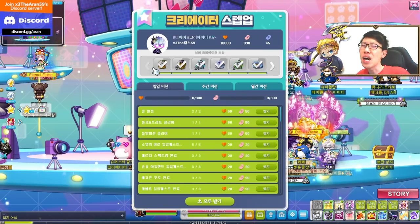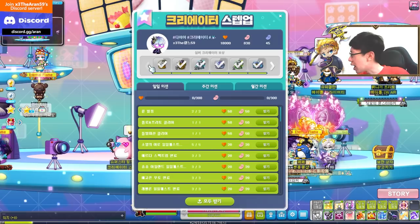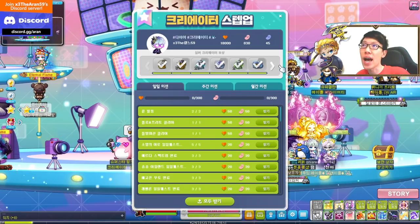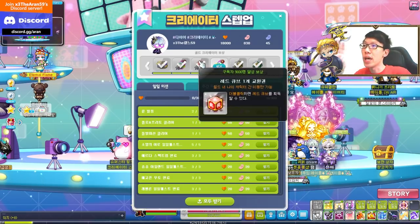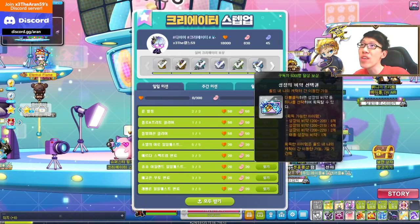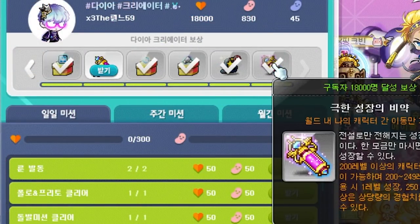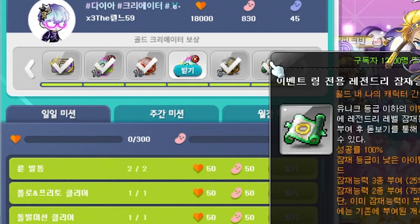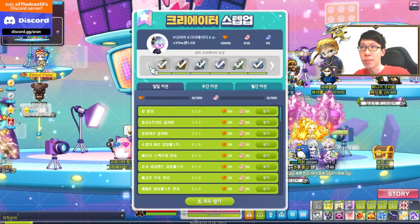The ranking system only looks at your subscribers. Depending on how many subscribers you have, you'll be able to rank up. There are three ranks: silver, gold, and diamond. Depending on your rank, you unlock different rewards. For example, the legendary potential scroll for event rings requires 18,000 subscribers at maximum. We'll look at all the rewards after explaining the event mechanics.